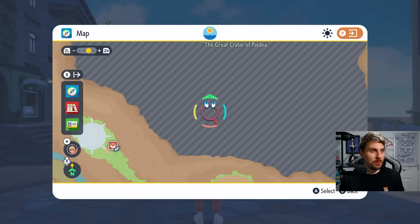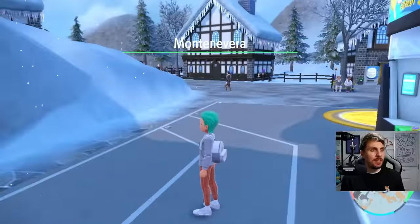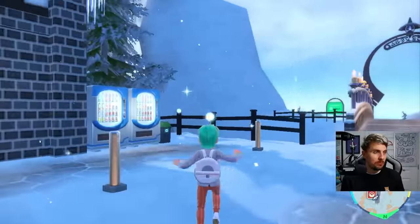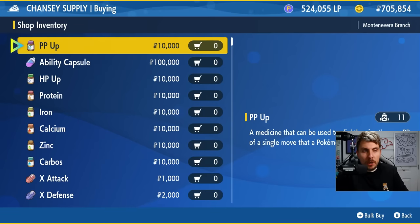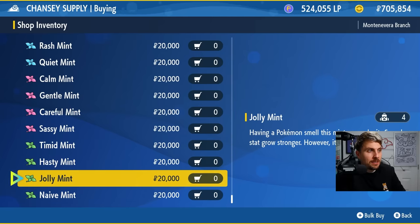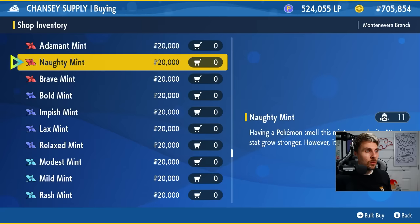The first place we want to go is up to the Glaseado Mountains to Montenevera. In this town the convenience store sells some very important items, and it's a great place to generally train up your Pokemon. At the Chansey Supply store you'll find nature mints — you want the Modest Mint for your Gholdengo and the Adamant Mint for your Ironhands.